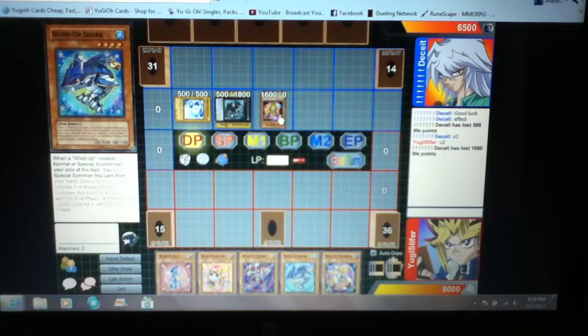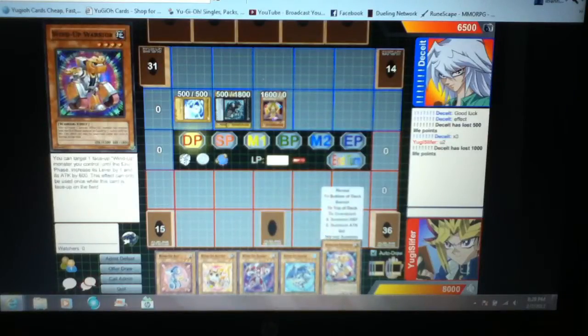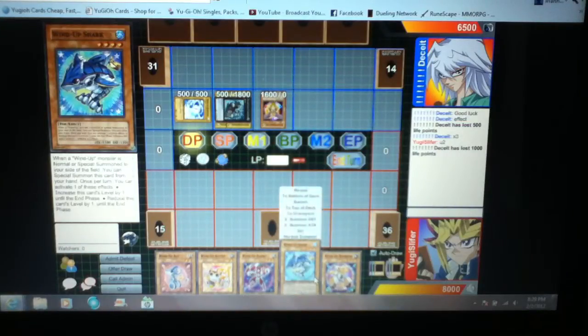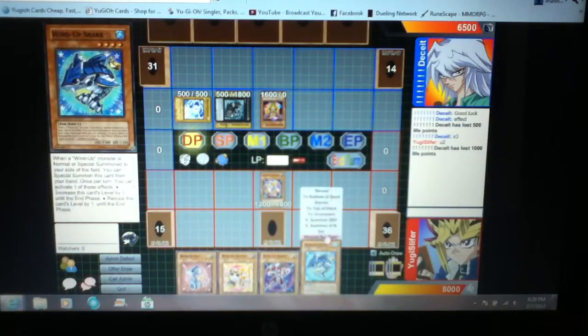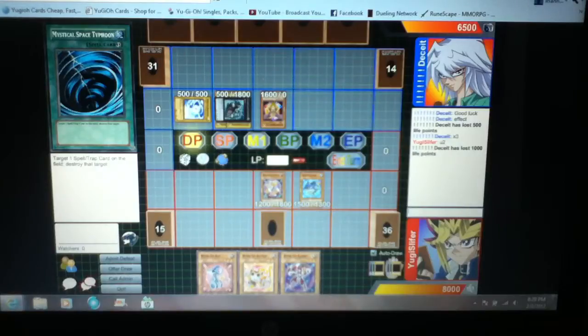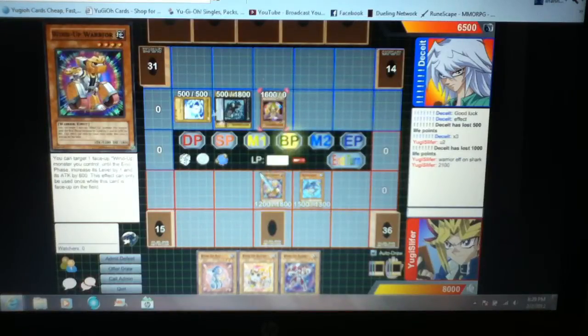He has 2000 attack right now. How do I get over that? Okay, I think I'll use the Warrior effect on Shark — 2100 attack. Then in battle phase, attack back with 2100 and kill his other monster.